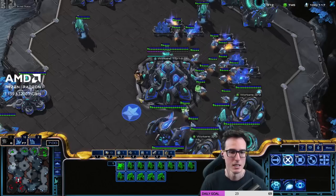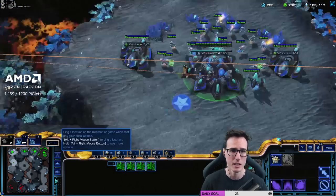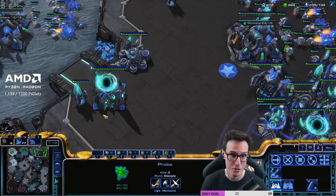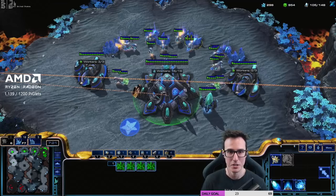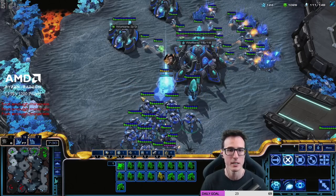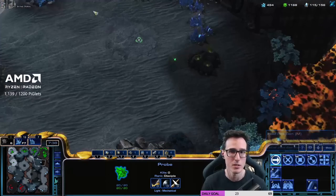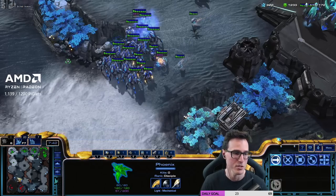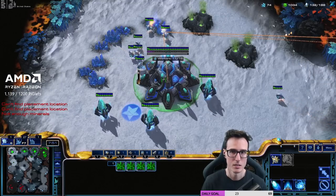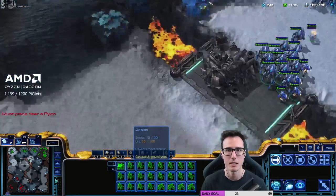As charge gets faster we feel safer. As we get up our gateway count, we're probing our third the whole time on just two gases. We're going to be good. We're going up to eight gateways now, still rallying probes out to that third. We're going to put stasis traps to block our opponent's third base. He's got a stargate — oh my lord, what is he doing? This is a crazy player. He's got void rays building.